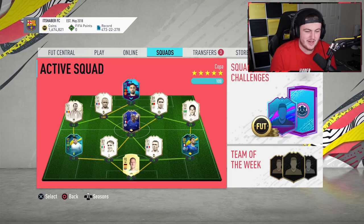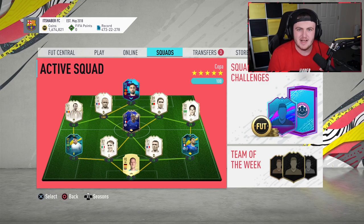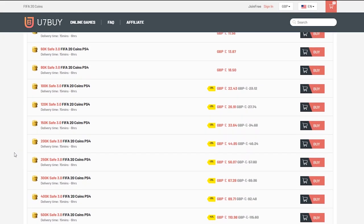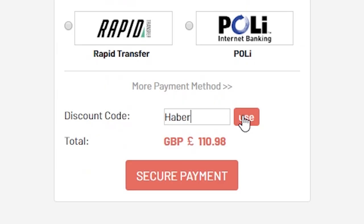How's it going guys and welcome back to a brand new video. Today I have a bunch more Prime Icon Packs. For cheap, fast and reliable FIFA 20 Ultimate Team Coins, check out u7buy.com and use the code HABER to get yourself 5% off all of your orders.